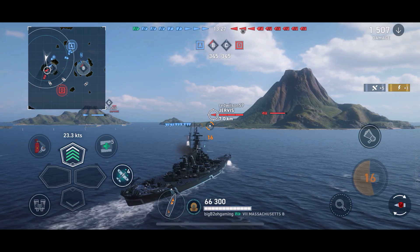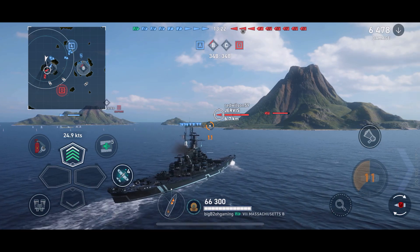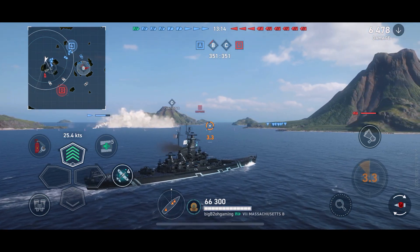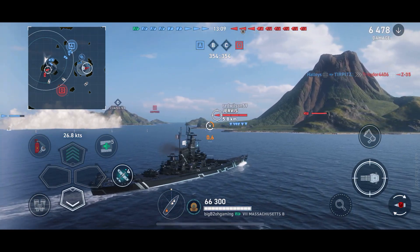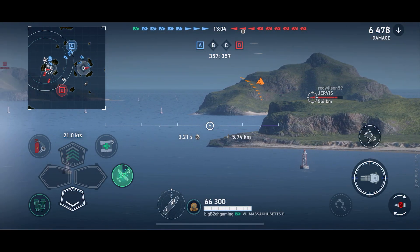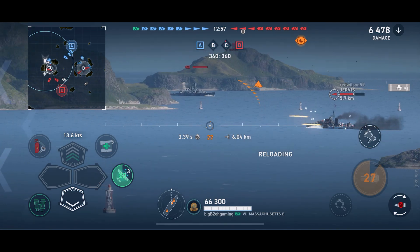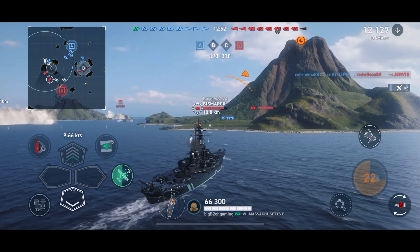Something that is missing, especially when playing a secondary battleship, is the ability to target your secondaries on a specific target. As of right now you just let your secondaries shoot at whatever they shoot at. I couldn't really tell if it still targeted destroyers first as the priority target, but it is definitely something that is missing. I also tried to figure out if it is possible to ping the map, and unfortunately it is not. Hopefully that feature is added sometime later.